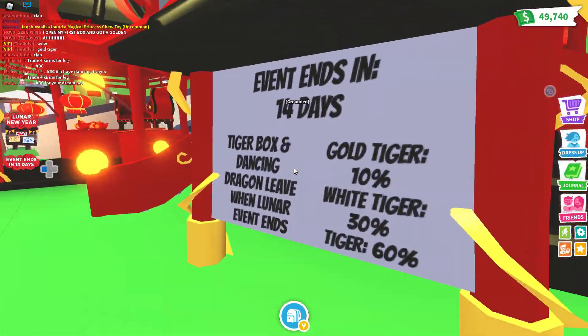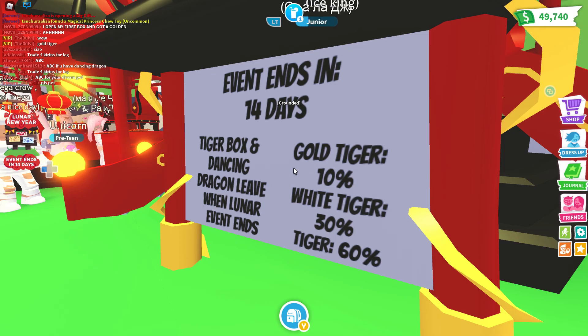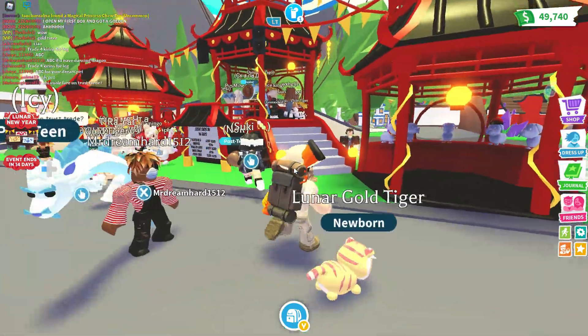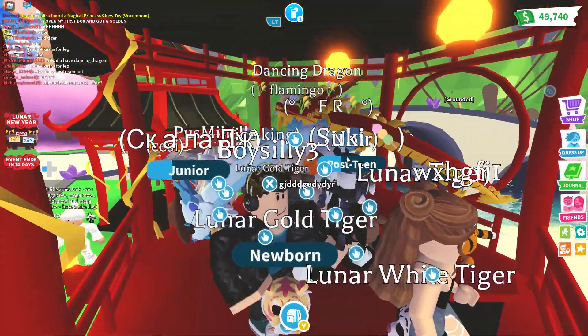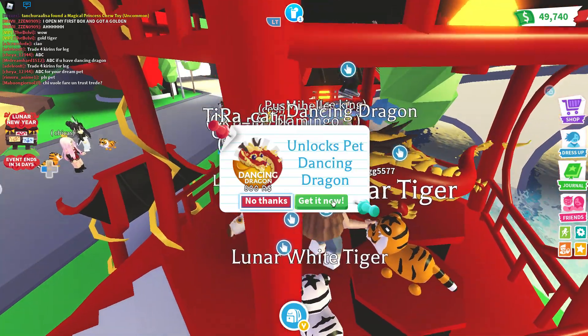Anyhow, there's everybody here. I'm going to get one of these things. The event is tiger, fox, and dancing — it's going to leave when the lunar new year event leaves. So the gold tiger is 10%, white tiger is 30%, and the tiger is 60%. And right off the bat we ended up getting a gold tiger. Comment below — let me know if you guys are going to pick up this new dancing tiger.